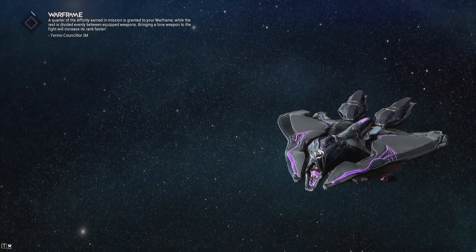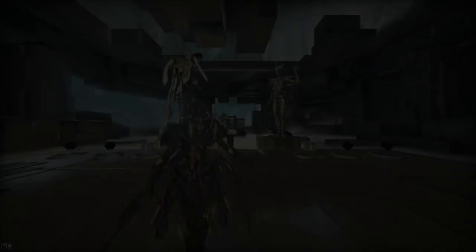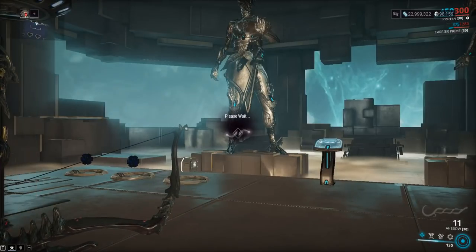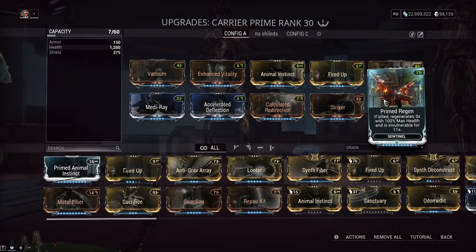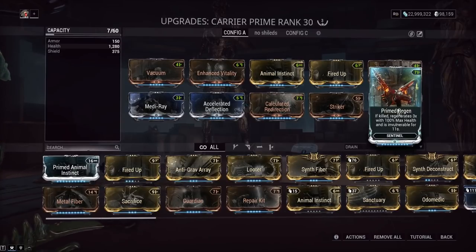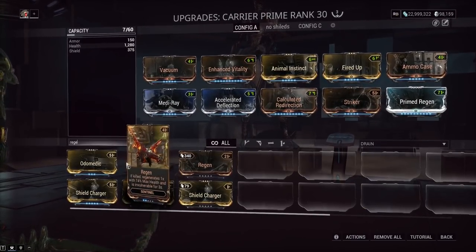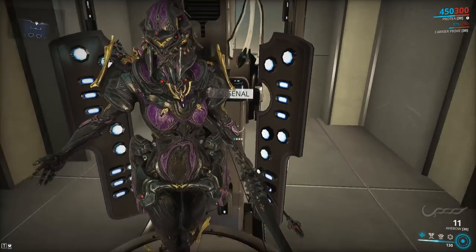This is kind of outdated — I'm just going to say it. This would probably be base functionality for every sentinel. There's a mod called Prime Regen: those three extra lives you get for your sentinel — this ability does not reset those. You get only one extra life. Prime Regen lets the sentinel regenerate up to three times, returning to 100 health and being invincible for 11 seconds. That whole system just needs to be reworked entirely, like the Panzer Vulpaphyla ability — normal version revives every 70 seconds, Prime version every 30 seconds.